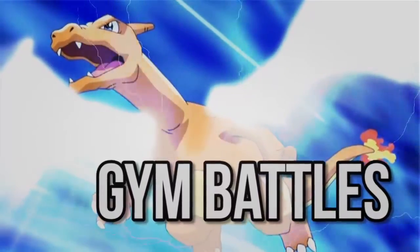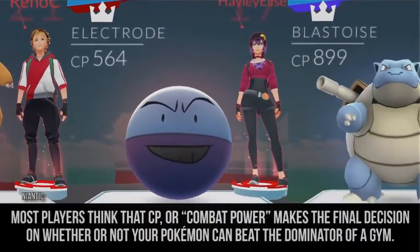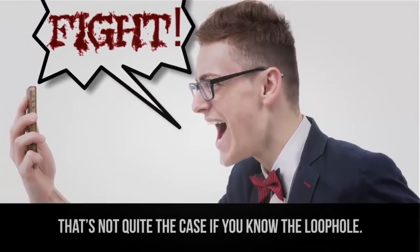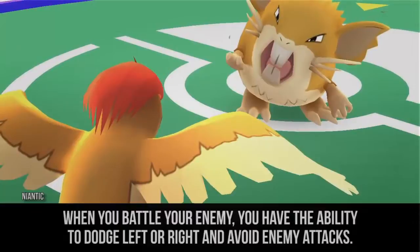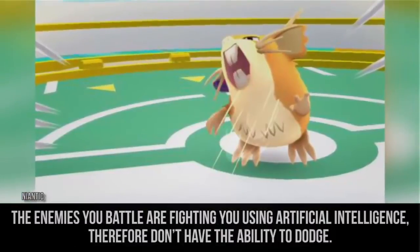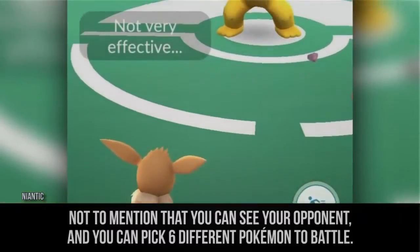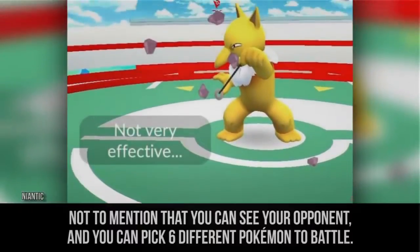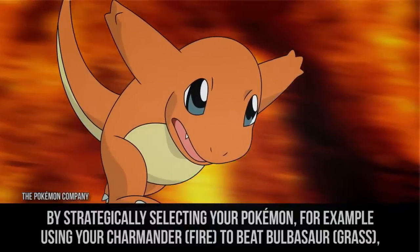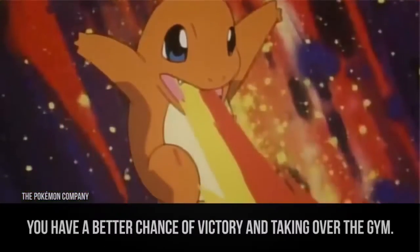Gym Battles. Most players think that CP, or combat power, makes the final decision on whether or not your Pokemon can beat the dominator of a gym. That's not quite the case if you know the loophole. When you battle your enemy, you have the ability to dodge left or right and avoid enemy attacks. The enemies you battle are fighting you using artificial intelligence, and therefore don't have the ability to dodge. You can also pick six different Pokemon to battle, and by strategically selecting your Pokemon — for example, using your Charmander to beat a Bulbasaur — you have a better chance of victory and taking over the gym.